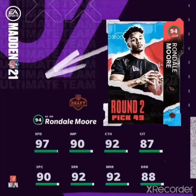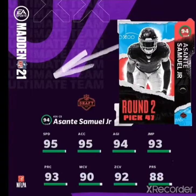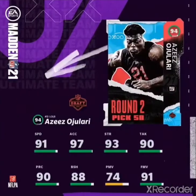Redmond Moore, 97 speed wide receiver. At this point in the game it's basically all 99 speed at the end of the day, so nothing too crazy here. Sante Samuel Jr. — you could have his dad and him on the same team, which is why I like MUT so much.